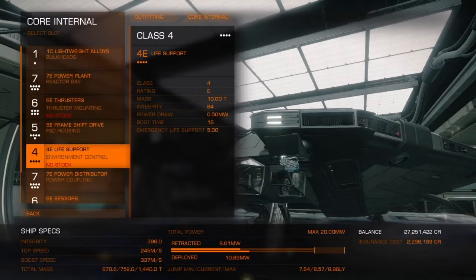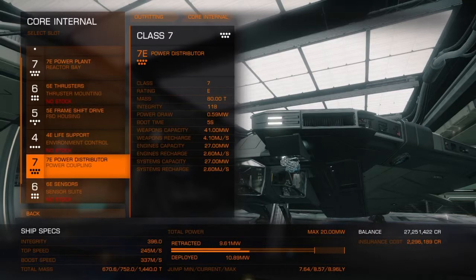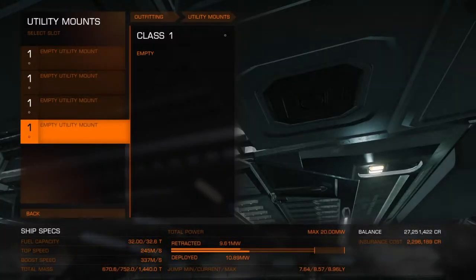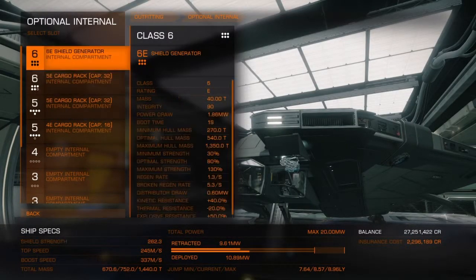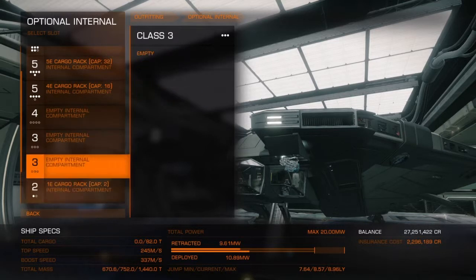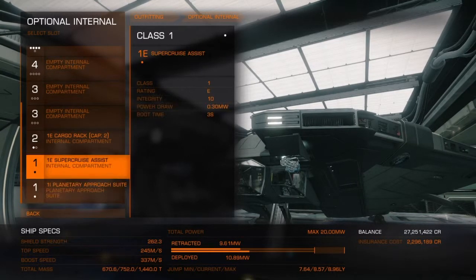5E frameshift drive - same as the ASP - 4E life support, 7E power distributor, nice power distributor, 6E sensors, and a 5C fuel tank. That is very cool. And for optional internals we have two size 6 mounts, two size 5, one size 4, two size 3, one size 2, and one size 1.